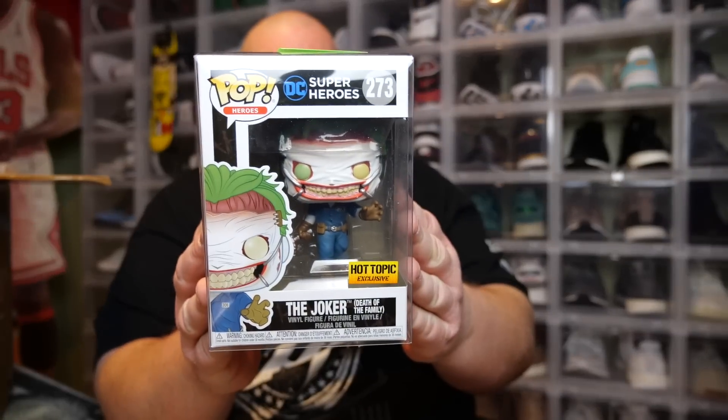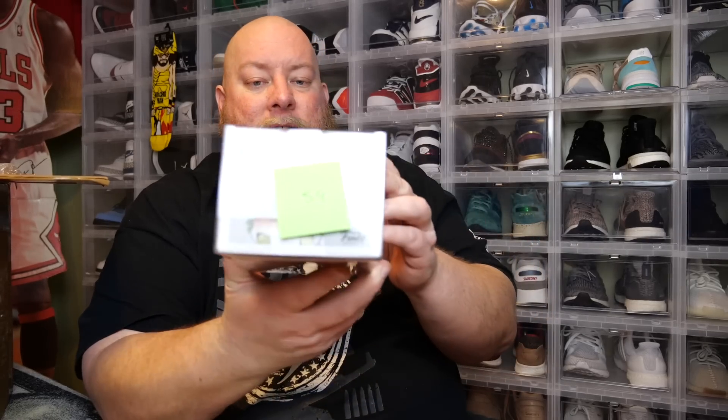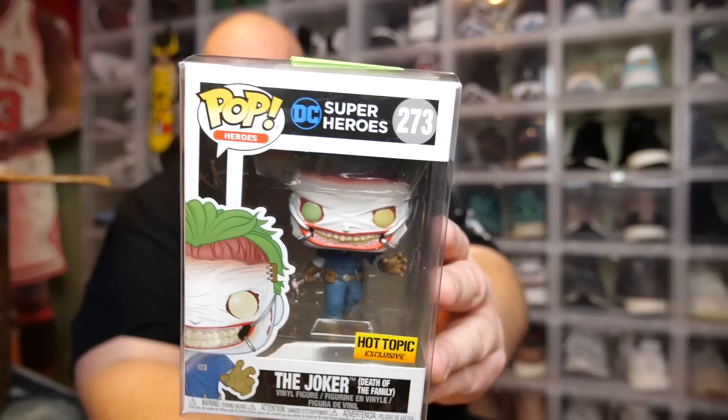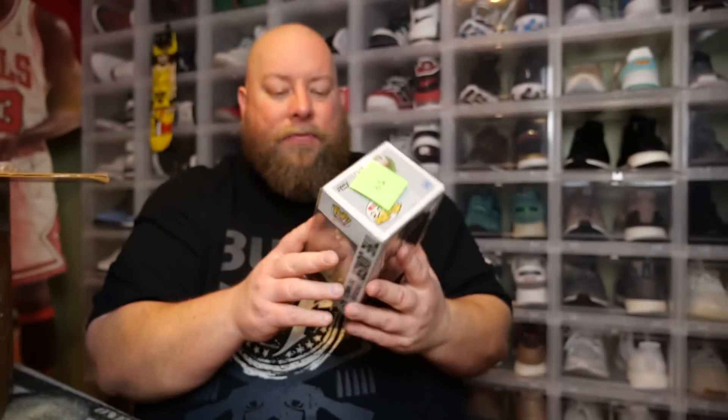Next, number two. This one does have a paper on top of it, so this will be the hit. One, two, three — the Joker Death of the Family Hot Topic. That Joker is kind of awesome looking. I think this is box number 59. I think this is a pretty new Funko Pop that came out recently exclusively with Hot Topic. Really cool looking though, but I think it's pretty much just worth retail price — like around $12.